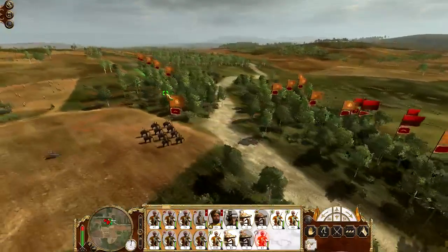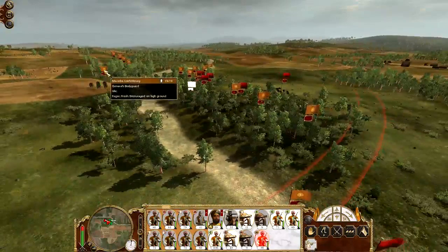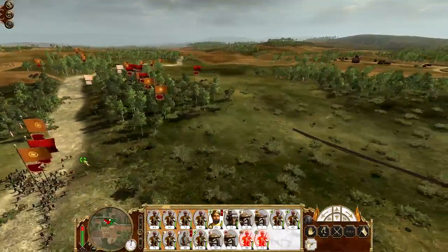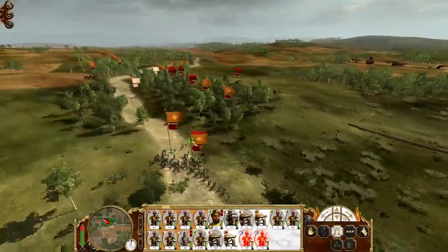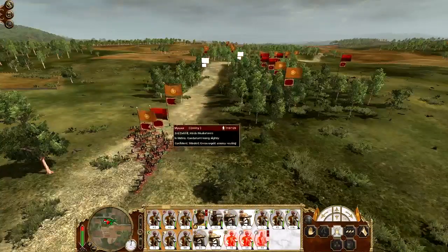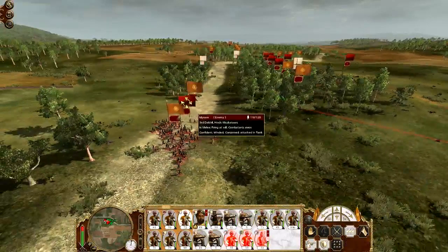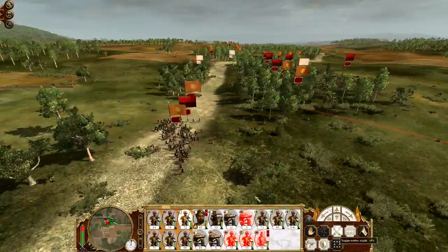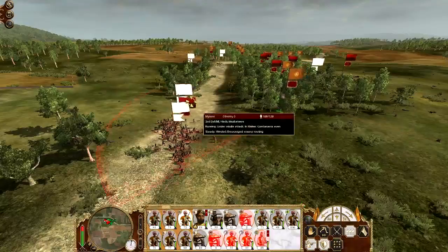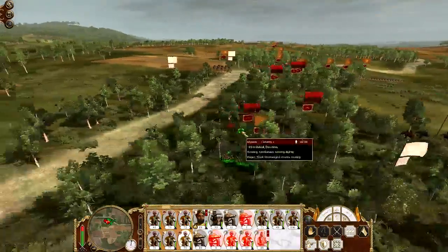I've got a line infantry left over here - I forgot about them. My general is just sitting back relaxing at the moment. Bring him forward as well. It's not going so well really. My cannons have been taken out - should have been paying much more attention there. The AI is doing quite well at the moment against me. We've lost our cannons. I can't believe I'm losing units. I'm getting worse at this game, I'm sure I am.